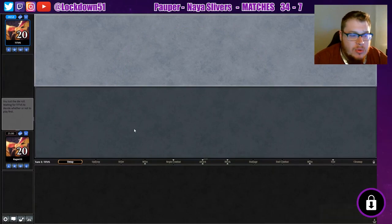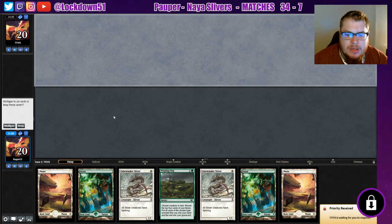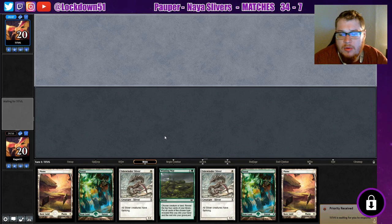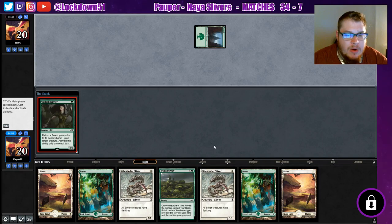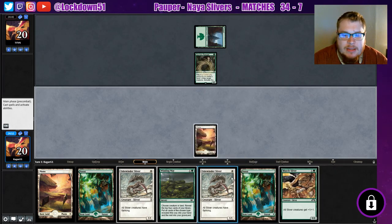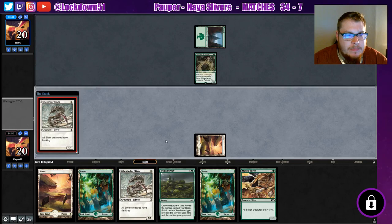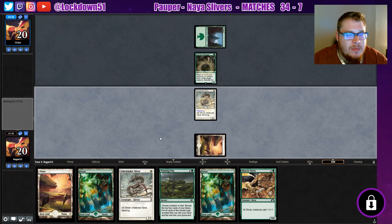Welcome back everybody, it's time to lock down some Naya Slivers. We've got an interesting hand but I'll keep it since we've got the Winding Ways and four lands — hopefully we don't draw any more. We are in the draw too, so maybe we can draw into a nice lord or something. I'll probably Winding Way turn two, but we're up against Elves which for this hand, yeah, not great. But we did get a lord so that's a good start.